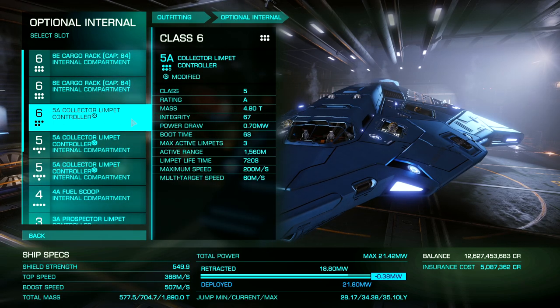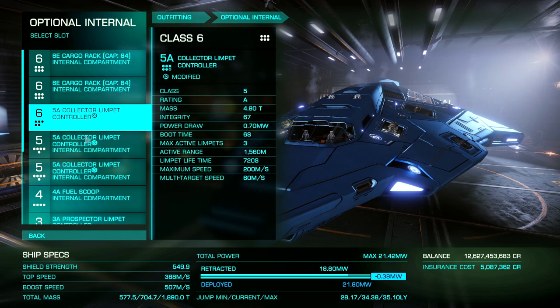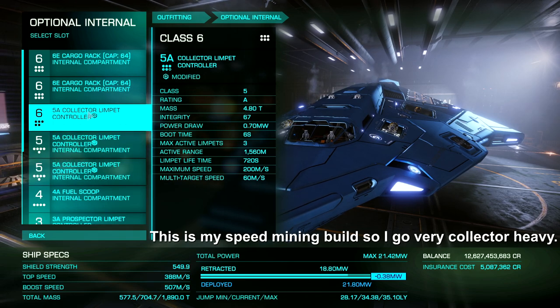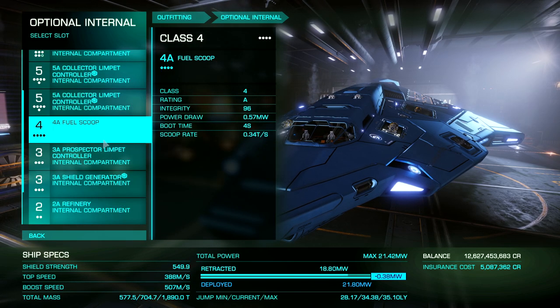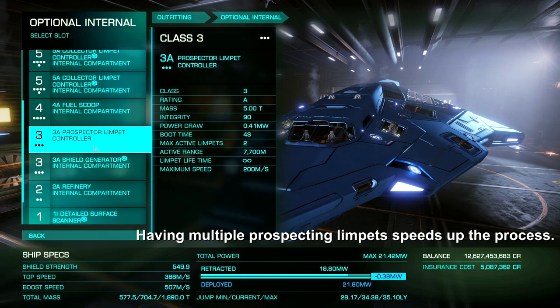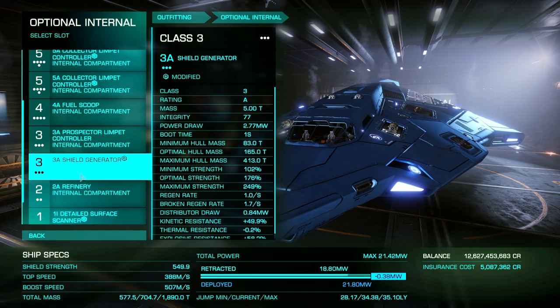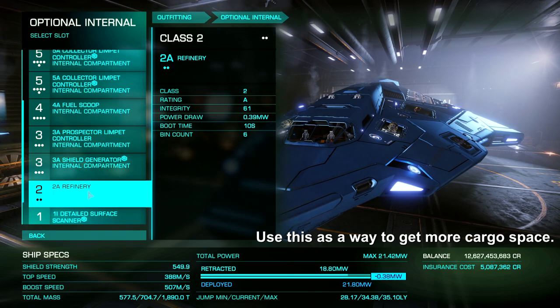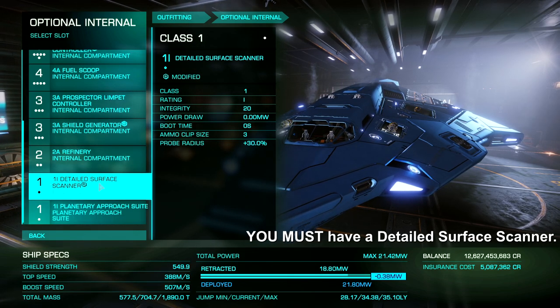The optional internals determine what your ship can do in Elite Dangerous. For mining, you'll want at least two cargo racks. This is a speed mining build, so I go very collector-heavy — I have nine 5A collector limpets. Make sure you have a fuel scoop, and I recommend at least a 3A prospector limpet so you can have two active at a time. The 3A shield generator helps you avoid blowing up by bouncing off rocks. For a refinery, pick either a 2A or 1A — they have more bins than a cargo rack of that size. Most definitely pack a detailed surface scanner, or you will not be able to find the hotspots in the ring.